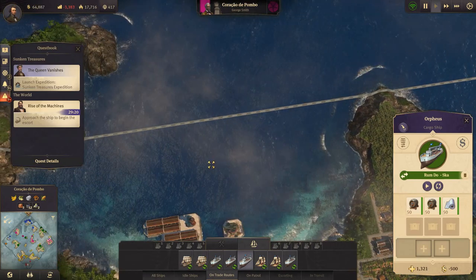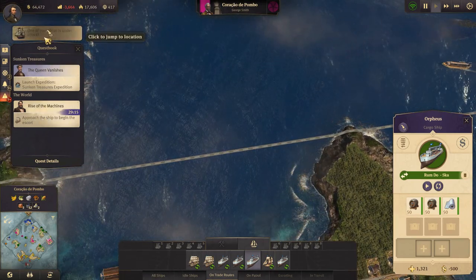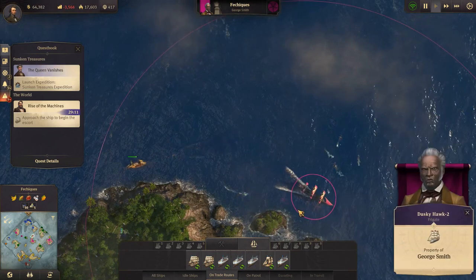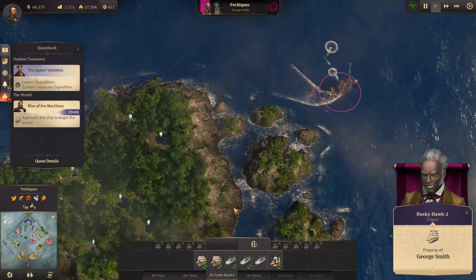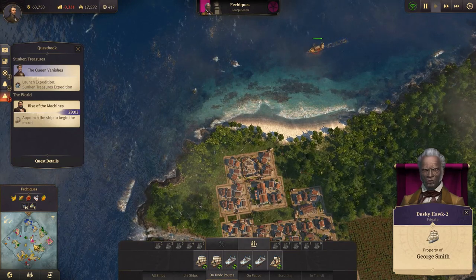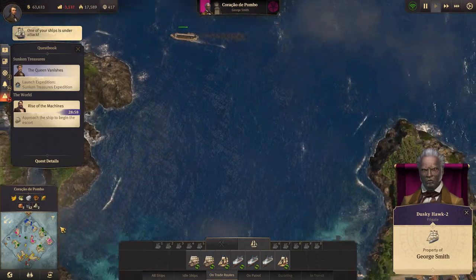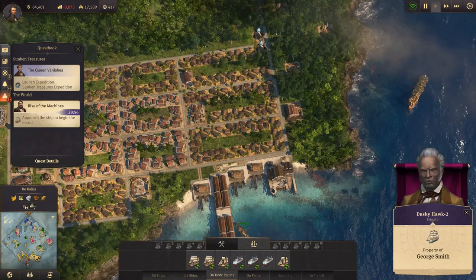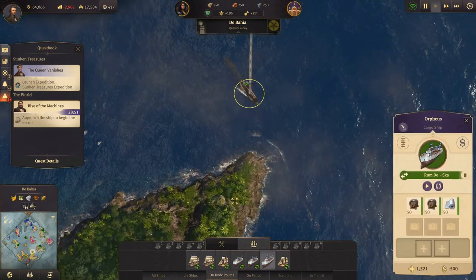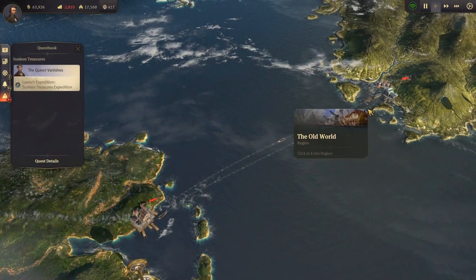Ship under attack - yeah yeah. George, whatever - emboldened by the injustices you perpetrate. Ships are under attack everywhere. That ship is coming down here to be repaired, desperately needs it. Let's jump back over here.